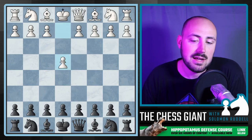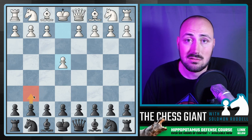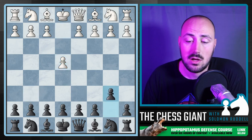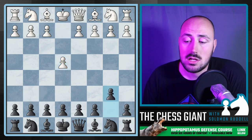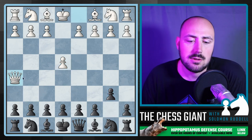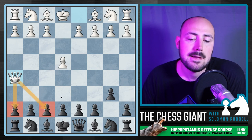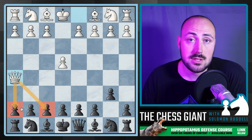Let's look at a couple of examples. Against E4, I'm a big fan of G6, but a lot of players like different things. Let's play the move of B6 — a lot of players like the Owen's. Let's say we see Queen H5. What is the queen attacking? Question one: it's attacking H7 and F7. Are either of these threats? No.